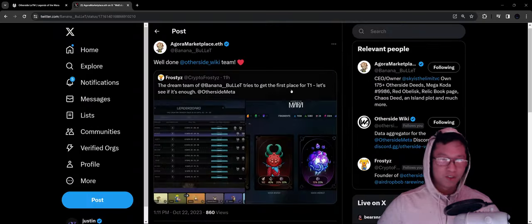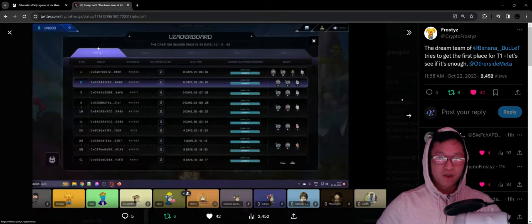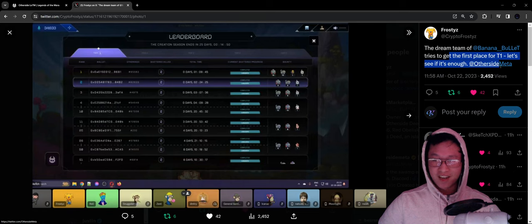Let's jump over to the other side wiki team. Well done, Agora Marketplace — the big team with Frosty and Banana Bullet. I think a couple other guys were here too. I think this morning we had a stream in the other side wiki discord, so definitely join that if you weren't there already. We have a lot of resources with regards to how to play Legends of the Mara. With the dream team of Agora, we tried to get to first place for tier one. Let's see if it's enough at other side meta — big stream this morning.